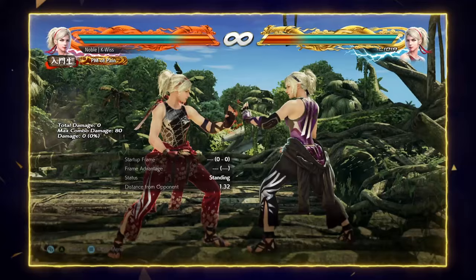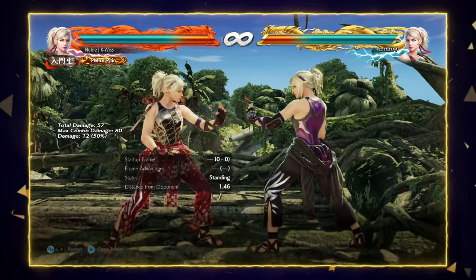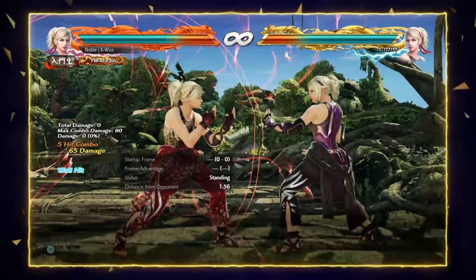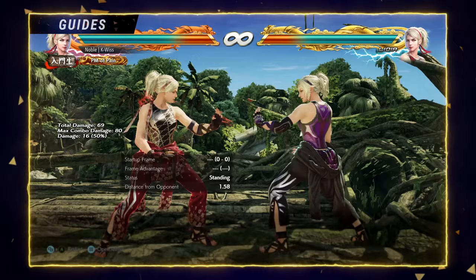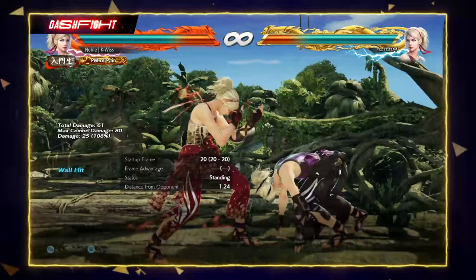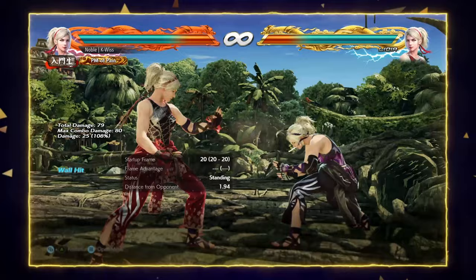If you want to sacrifice some damage for wall carry, there's a recommended route for that. At the wall, Lydia has basic combos for solid damage, but the two combos that get more damage are off her back-3 string and the Butterfly combo. For both of those, delay the final hits slightly to get maximum scaling. A small trick to always get blue sparks on the Butterfly: it's back-3-4, but when you hit the 4 also press down, then quarter-circle-forward 1+2, and you will get blue sparks 100% of the time.